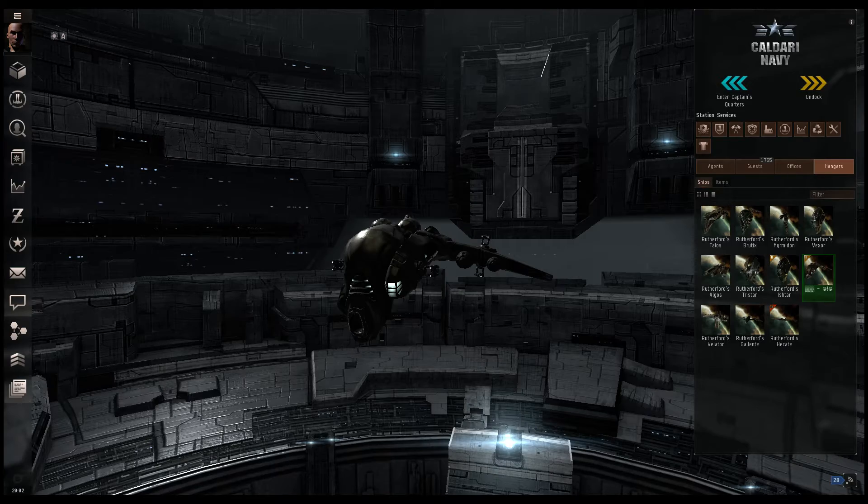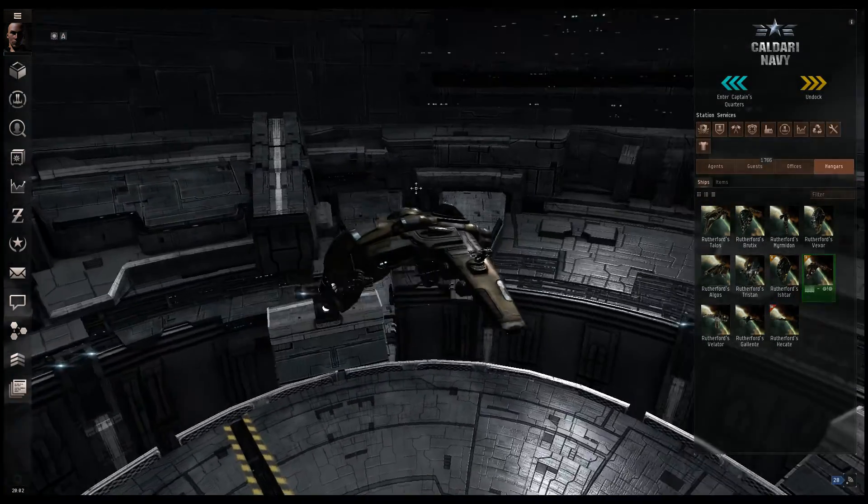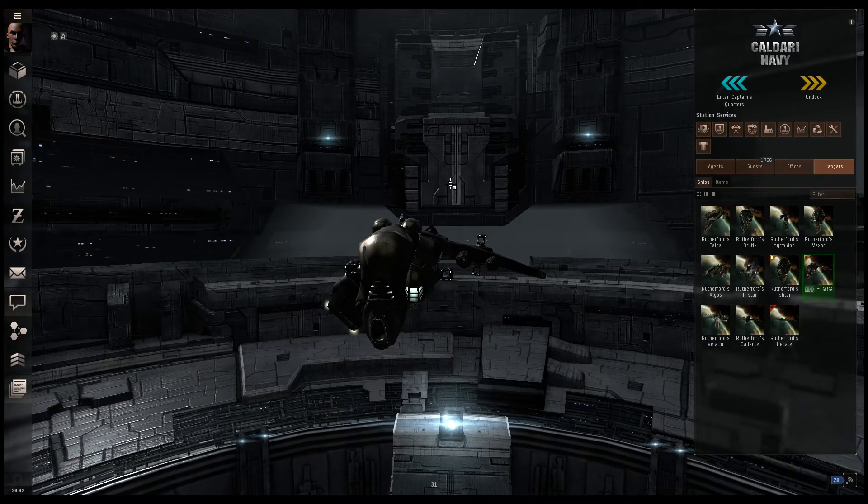So let's take a look at what we're going to be doing. You'll see here we are currently in the station environment. I am currently in a ship. Let's get a little bit more used to this skill training environment. What this is intended for is for new players to the game to determine what type of skills they need to get into a ship that they want to start flying.